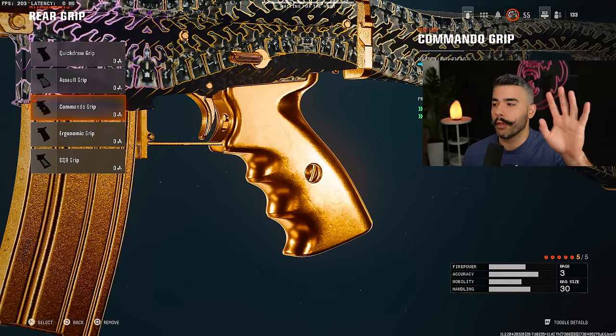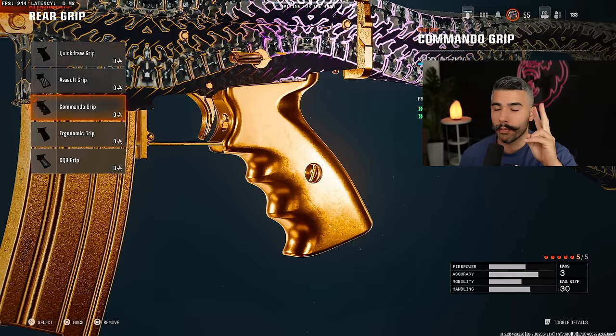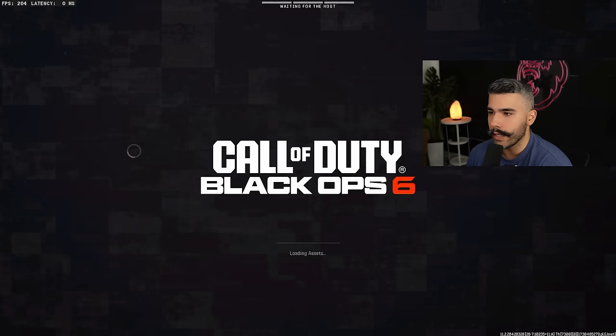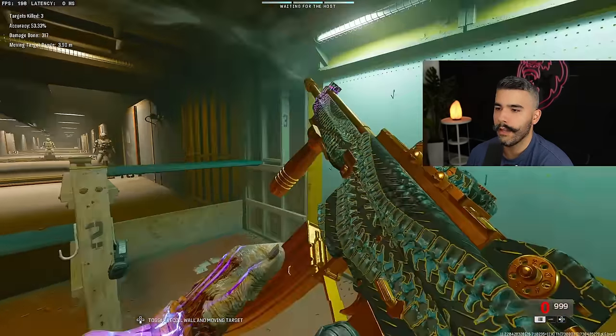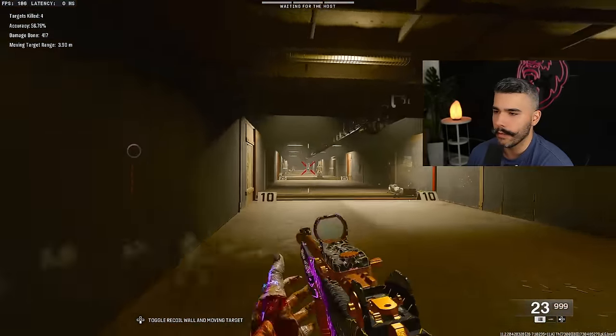The Vertical Foregrip again for that huge boost in Horizontal Recoil Control, which is very nice. Instead of the Ergonomic, we're going to be rocking the Commando Grip because it gives you a boost to ADS speed and Sprint to Fire Speed, which is also very nice when engaging in gunfights. This class feels very nice, and the recoil control is still pretty damn good. You lose a little bit of ammo, but 30 bullets is still enough to take care of business.